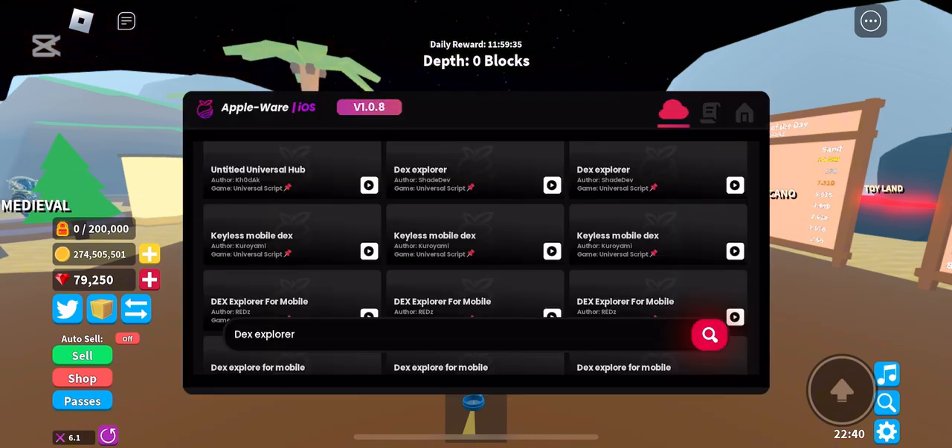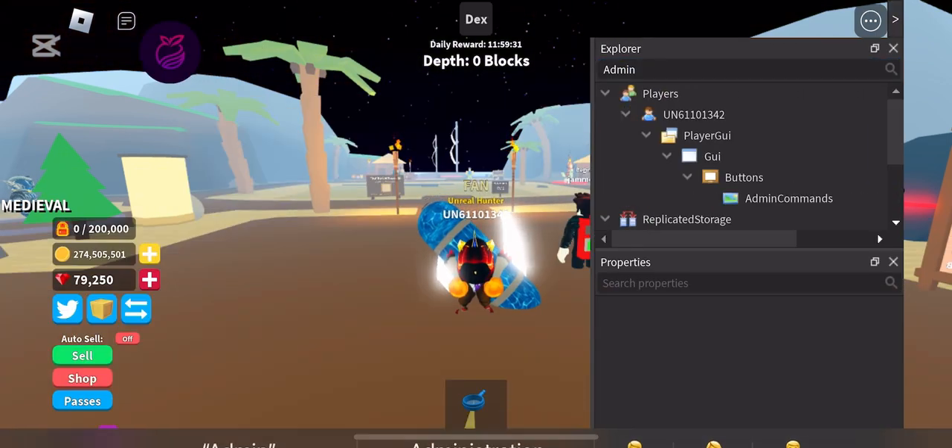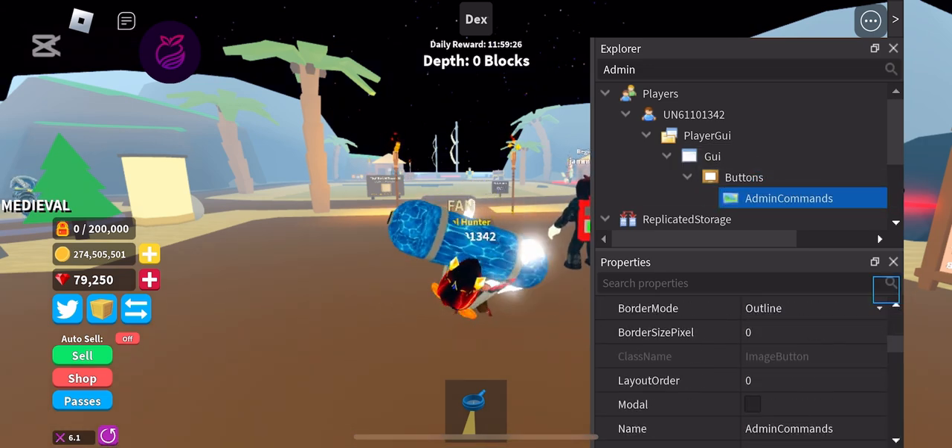Let it load. Look up admin — if it does not have admin then this won't work. Turn on visible and active.